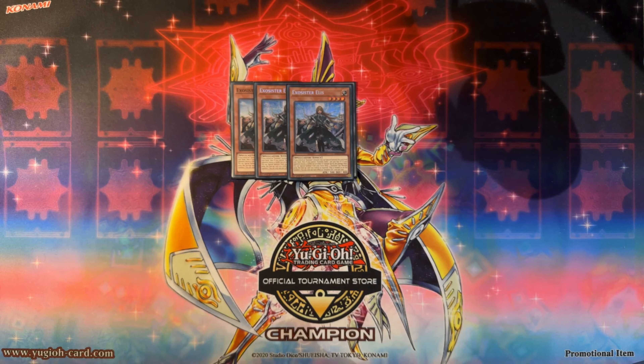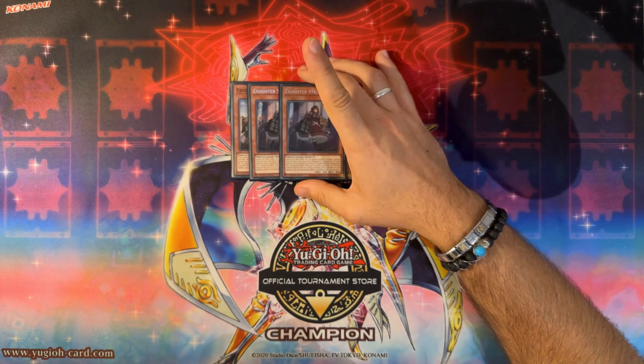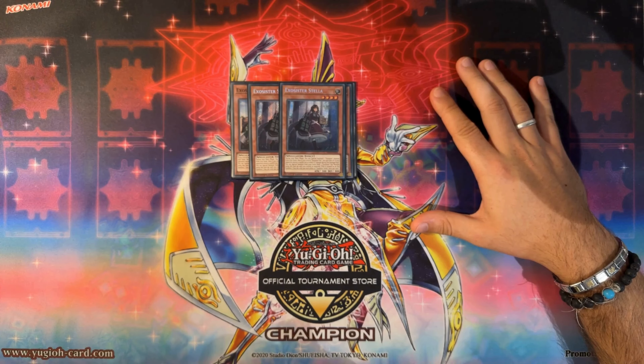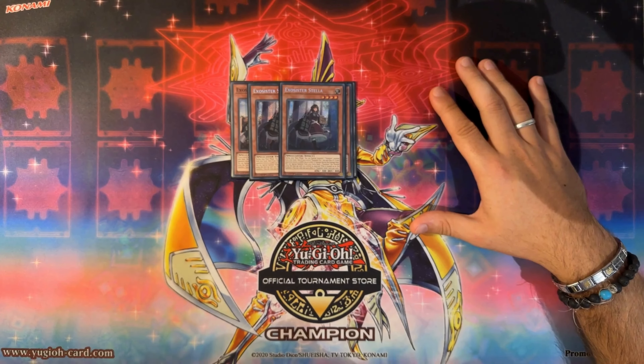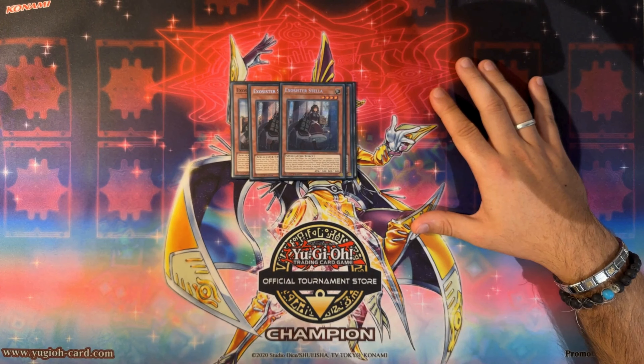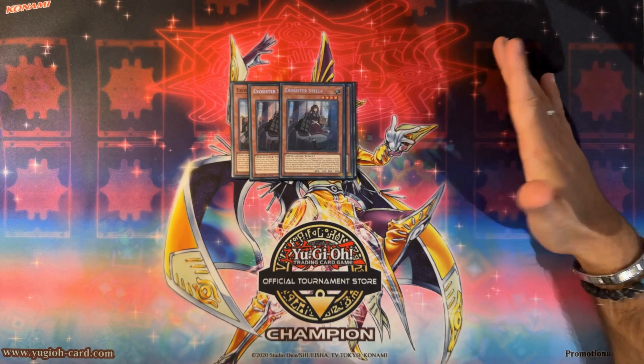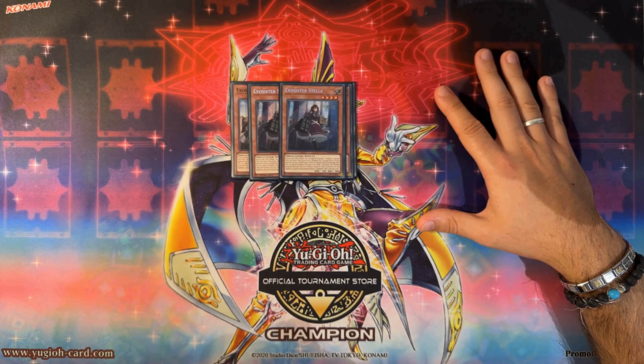Continuing on with the next Exosister — double Stellar. I think Stellar is very good, but not a three-of since she doesn't do anything on her own. During the main phase you can special summon an Exosister from your hand, then if you control Exosister Elise you gain 800 life points. This card with Elise is cracked — normally they imperm or Veiler Stellar, but any negation just means you special summon Elise anyway from hand and gain 800 life points.